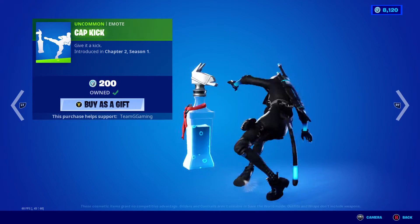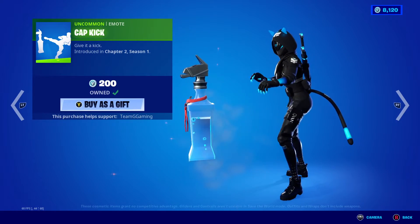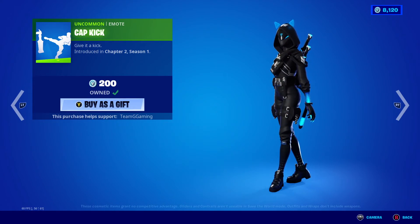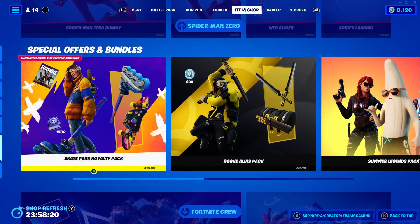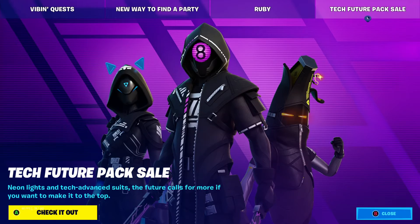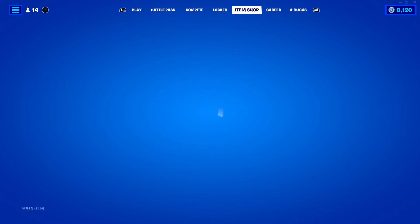I'm gonna turn him this time. Uncharted, Spider-Man, Zeo, Skatepark Royalty, Tech Feature Pack — nine dollars USD, I'm pretty sure.